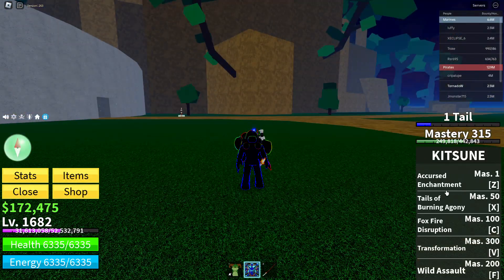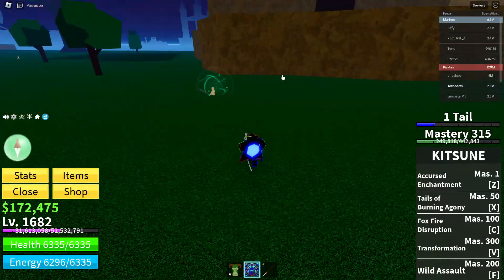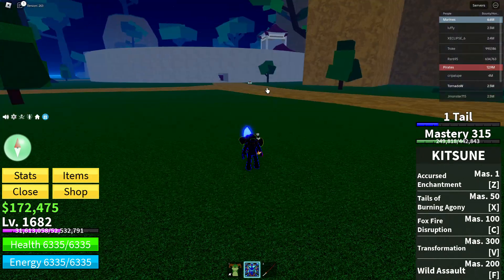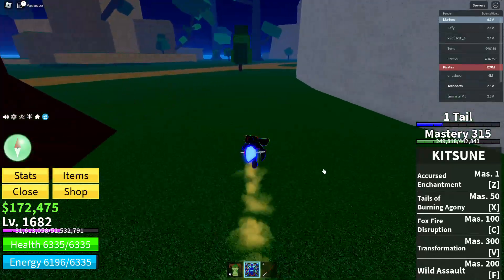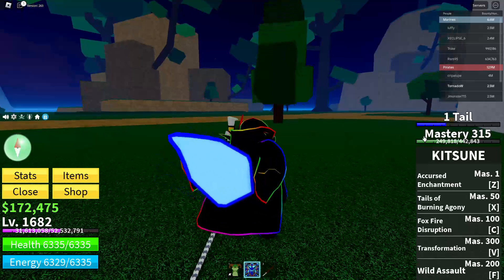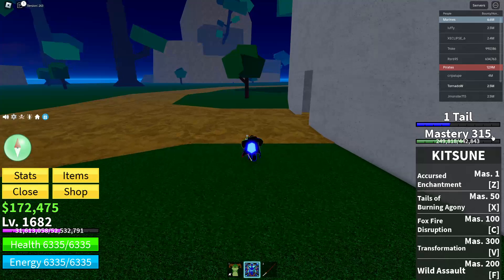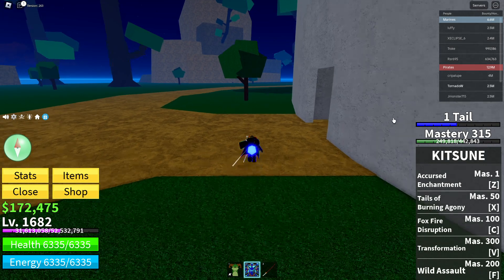I'm going to be showing you all the moves, so I first need to find an enemy to test it on. While I'm going to the enemy, the tail system works like this: one tail, I have a tail behind me and the meter goes up. Even if you just stand there and do nothing, the meter goes up itself, but it's very small — I don't recommend it.